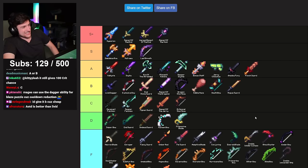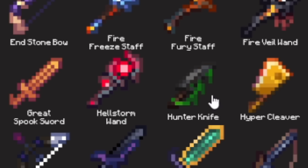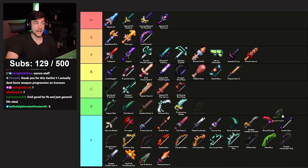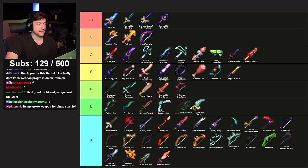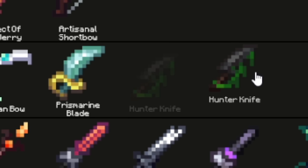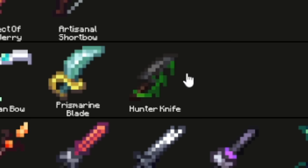Hunter Knife — it gives you speed while you hold it, that's its only purpose. You get it from the wood races in the park. I'll give it a D — it's more useful than Prismarine Blade. Runon's Bow — why is it still in D? I'll put it below Prismarine Blade. Hunter Knife is just barely not F tier.